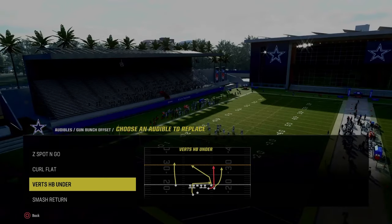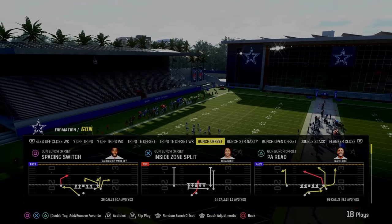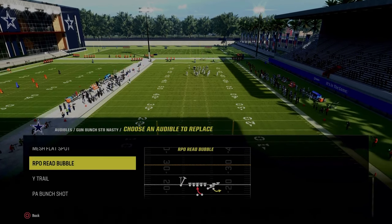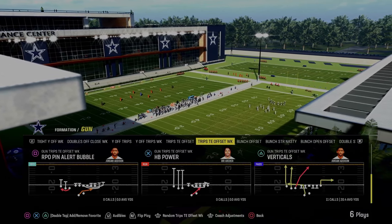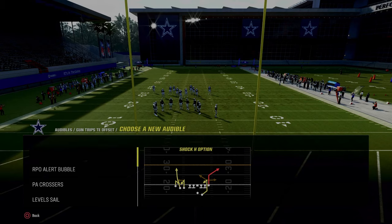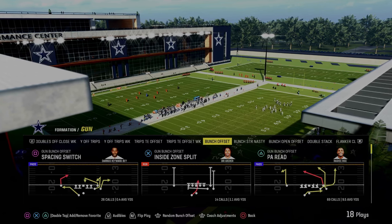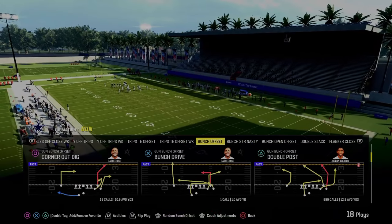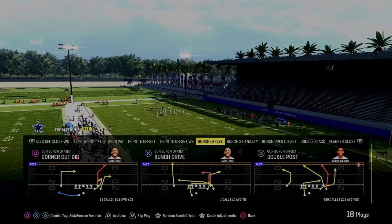I come out in double post every single play because it is that powerful, and if I ever want a different audible, I just change it up right in the menu. Bunch Strong Nasty — I like RPO Read Bubble and PA Bunch Shot. The cool part about Colts is it has a lot of different RPOs: Trips Tied In Offset Week, which might be the best RPO bubble screen in the game; Trips Tied In Offset with the RPO Alert Screen and RPO Alert Bubble; Bunch Offset as a powerful passing formation; and Double Stacks. But the basics and foundation is this double post play.